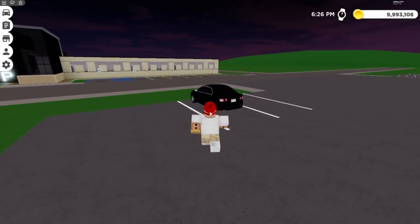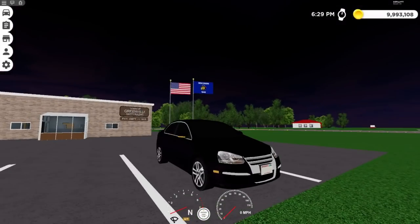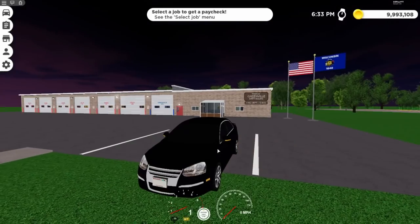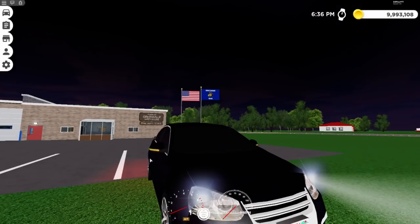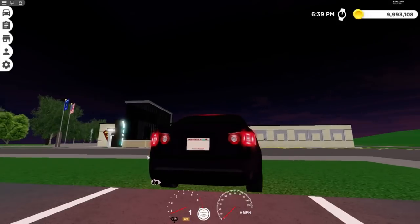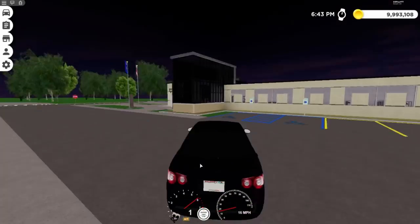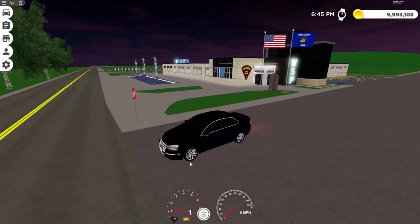We're getting in a car to show it off. You can't really see the windshield wipers because the car is black and I can't change the color yet - I'd have to go back to the spawn. You have headlights, blinkers, and some other lights. Turning off the headlights lets you see the reverse lights better. The horn works too.